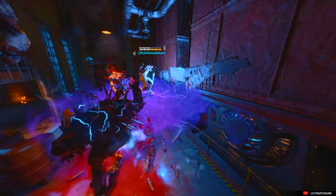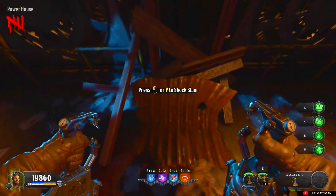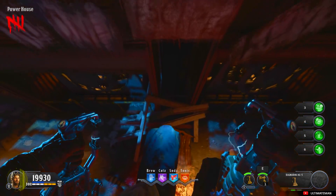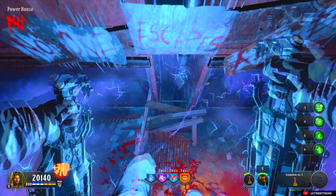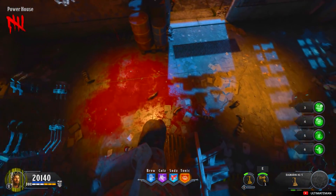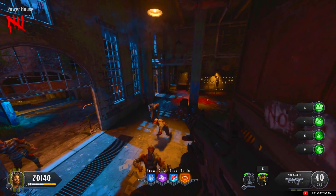First I will be showing you guys how to get on top of the Pack-a-Punch in the powerhouse room. Simply all you want to do for this glitch is chomp and slam your gravity spikes up in the midair and you should land on the Pack-a-Punch barrier. Whether or not the Pack-a-Punch is there, it doesn't matter — just do what I did in the video and you will always land on the Pack-a-Punch barrier.